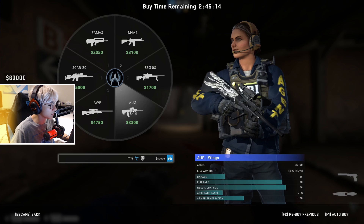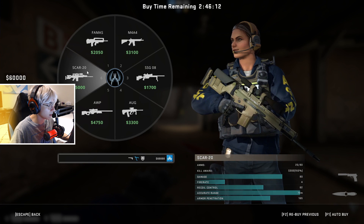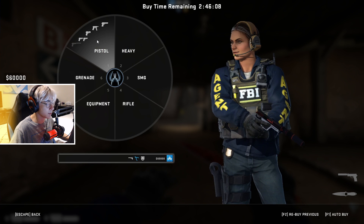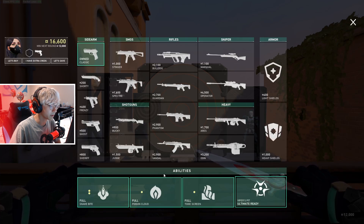On the CT side, you're able to buy the M4, Aug, the SCAR, and the MP9, which you're not able to buy on the Terrorist side. Similar to Counter-Strike, you can also buy abilities, which are the utility of this game.